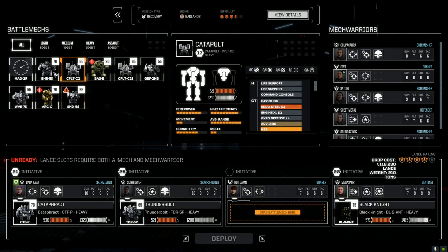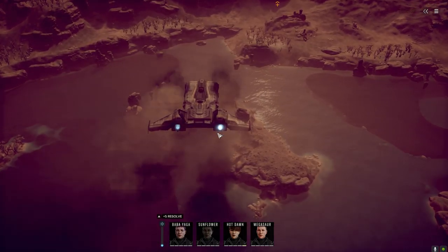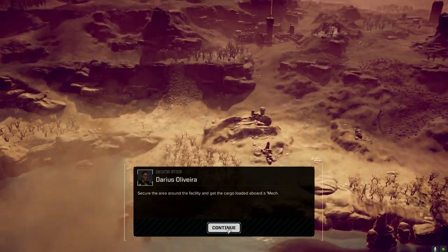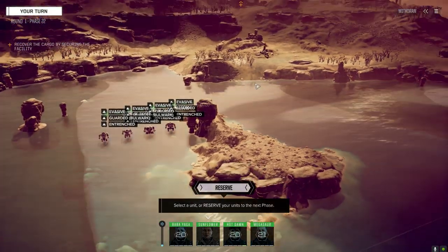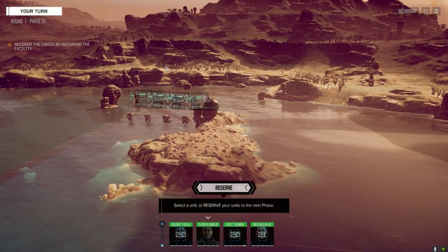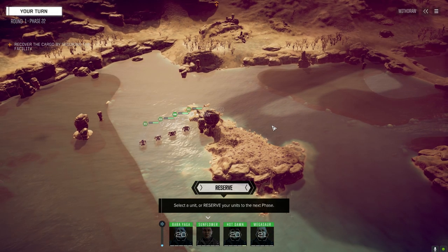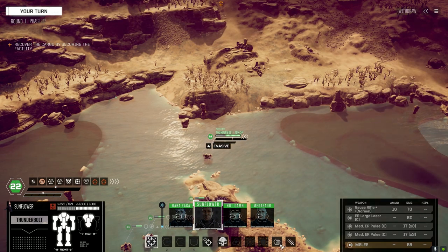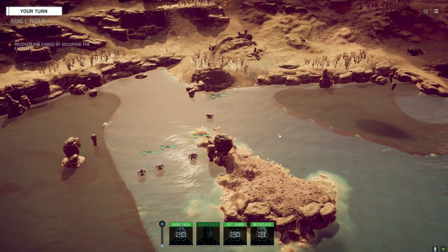We're going to switch it back out and bring the Grasshopper back in. Let's deploy and get this done. All right, here it goes. I hate this map - though there's so many maps I hate. Mostly because it's an uphill battle. The other thing too is they get a 20% sensor bonus when we're standing on water, so they'll be able to see us.